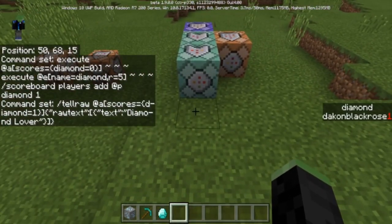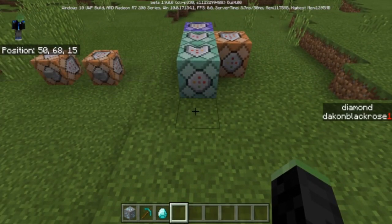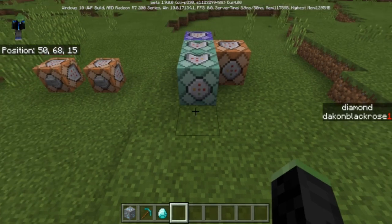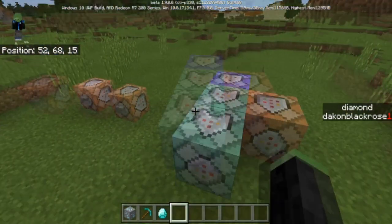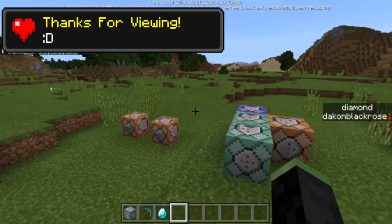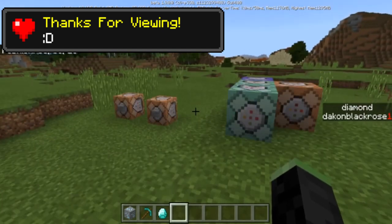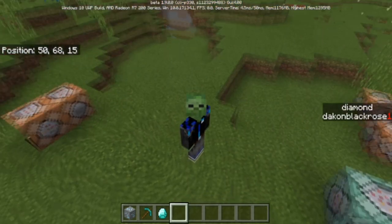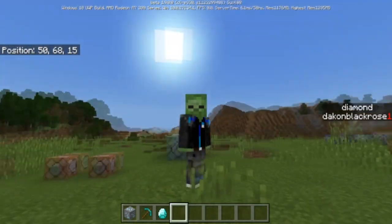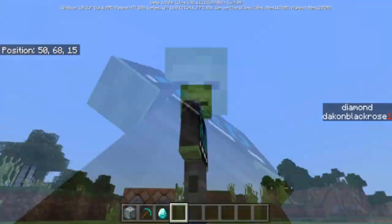You can continuously do this to add different types of custom achievements, and you can make it so that if you get so many diamonds you receive certain effects. This is just a basic example — similar to how when you start a game it says 'getting wood' and you get wood. That's pretty much it for custom achievements. If you enjoyed this video, leave a like and comment below if you want more Minecraft command block creations. I'll see you in the next video.